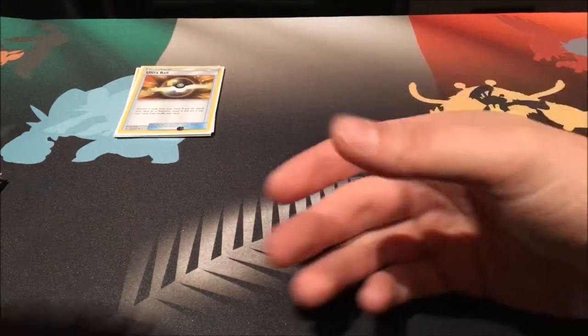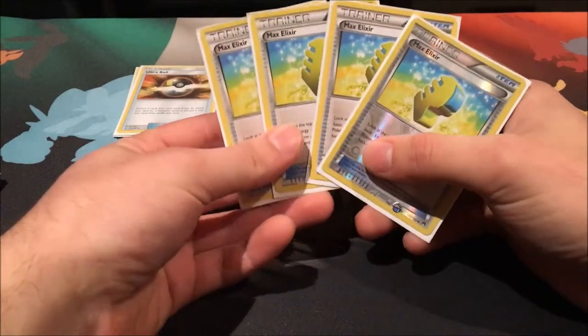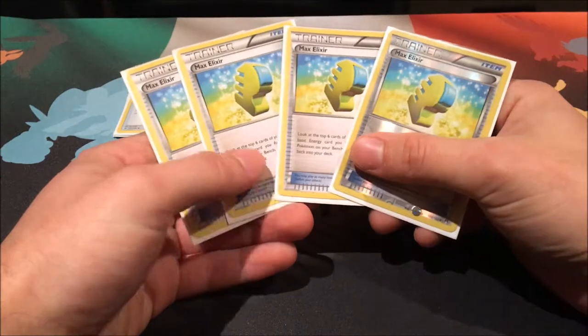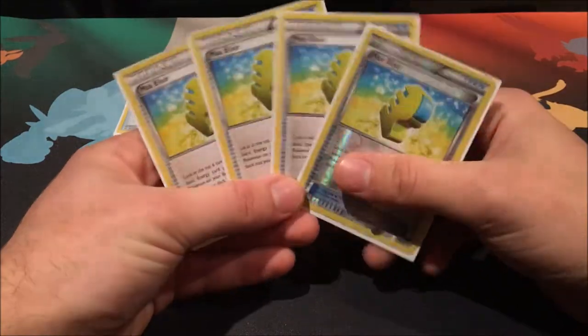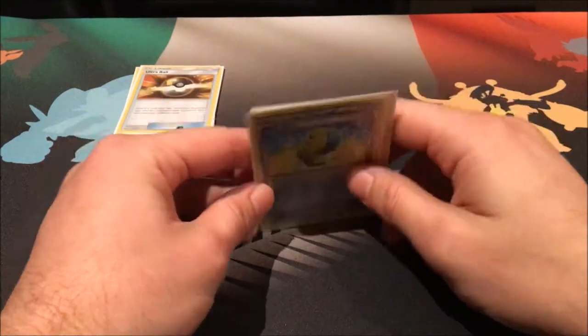We run four copies of Max Elixir — pretty standard, this is our energy acceleration. If we get lucky enough, we can get a Koko powered up pretty much on our first turn and start hitting for 130 straight out of the gate. Four copies of that.